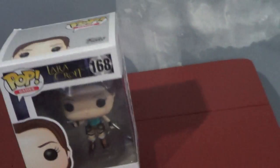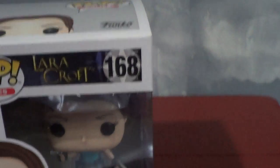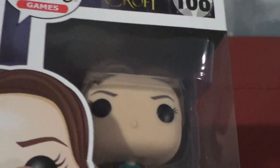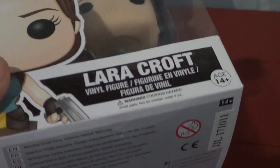Let's get straight into this video. So right at the back you can see the Lara Croft name in yellow with a black background or whatever. There she is — that's what she looks like as a pop figure. The cool thing about this one is that it comes with a stand, so that's pretty cool.